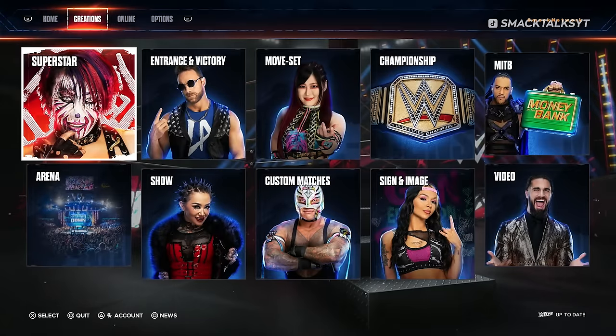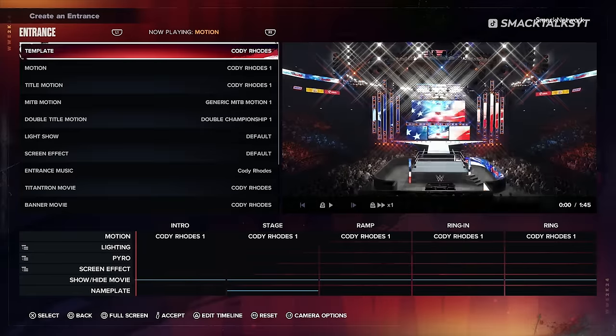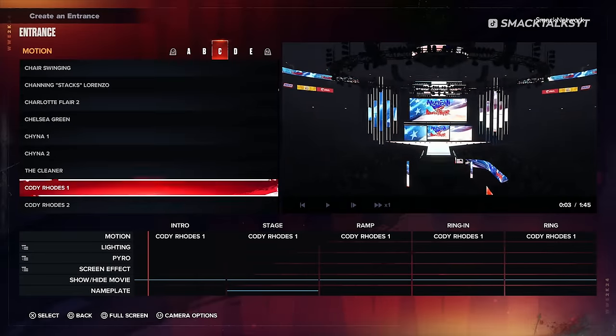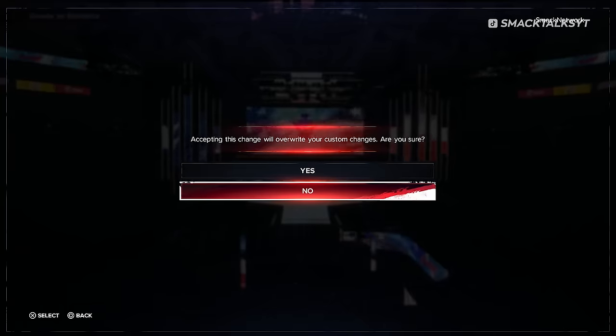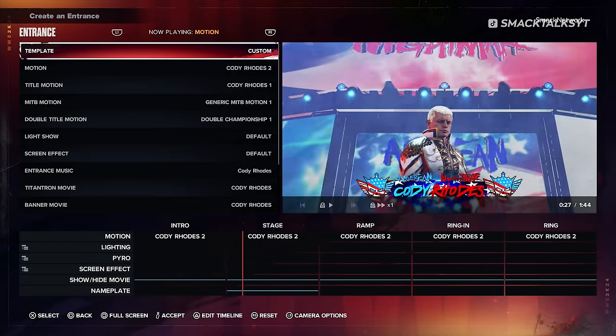While this entrance is unique to WrestleMania 38, should you prefer this version, you can actually set this as Cody's default entrance. If you edit Cody in Create an Entrance and change his motion to Cody Rhodes 2, this will see him use the Cody Vader entrance in all arenas.